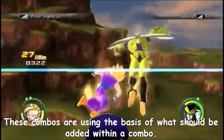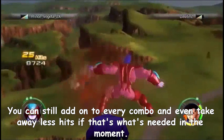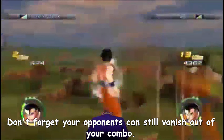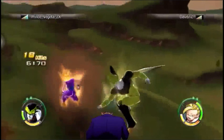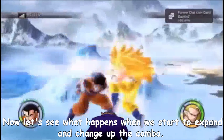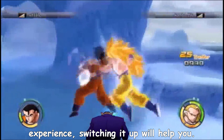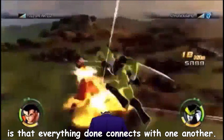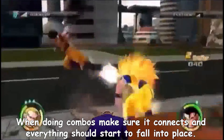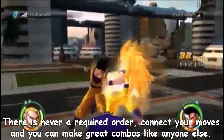These combos are using the basis of what should be added within a combo — don't think that's everything you can do. You can still add on to every combo and even take away hits if that's what's needed in the moment. Don't forget your opponents can still vanish out of your combo. Now let's see what happens when we start to expand and change up the combo. You can really change it up, which you should once you pick up your experience. Switching it up will help you. What I hope you all are seeing is that everything done connects with one another. When doing combos, make sure it connects and everything should start to fall into place. Remember, there is never a required order — connect your moves and you can make great combos like anyone else.